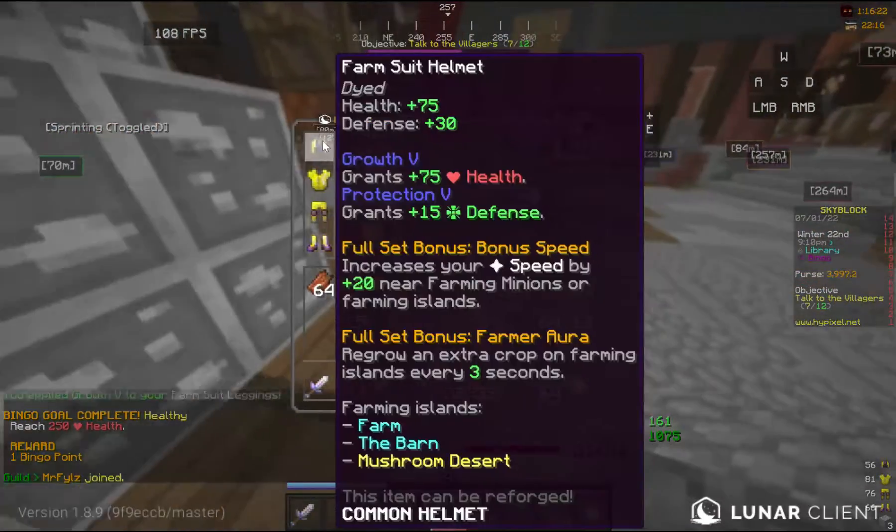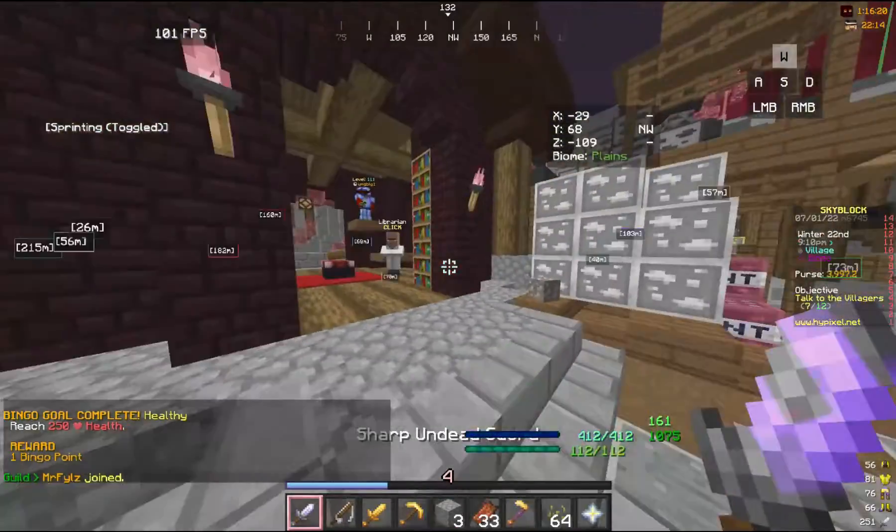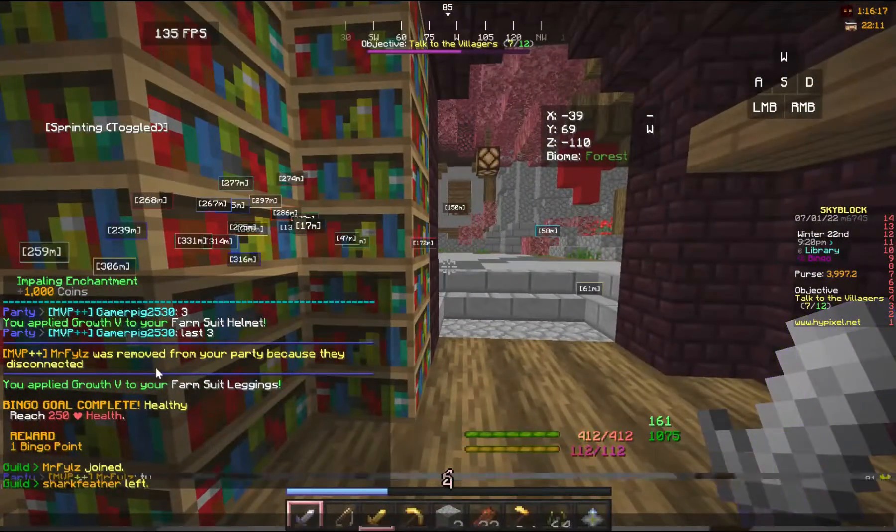So first I started off with the healthy gold, which I did by putting growth enchant on my armor. It's pretty easy.